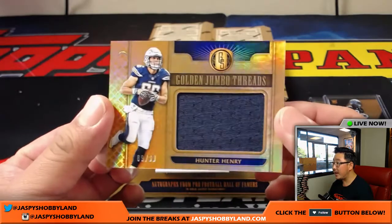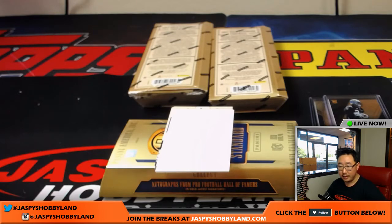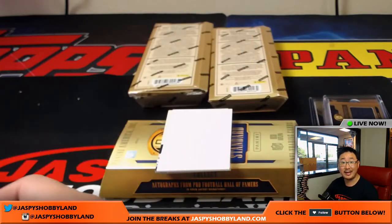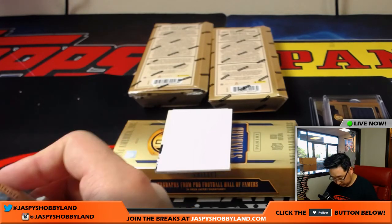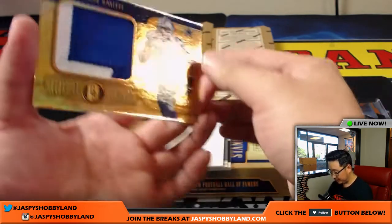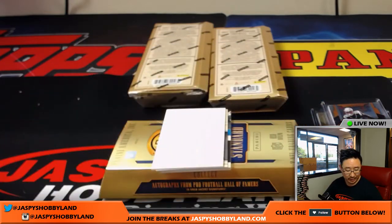Hunter Henry, 89 out of — Golden Jumbo Threads for the Los Angeles Chargers. That will be for Ed with the Chargers. James White, 78 out of 99 for the Patriots and Karen. Nice one, Karen. Blake was saying a little earlier: I guess it's time for me to start my Chris Godwin PC. Tyron Smith, 31 out of 49 — nice gold gear, big two-color patch for the boys. James S. with the Cowboys.